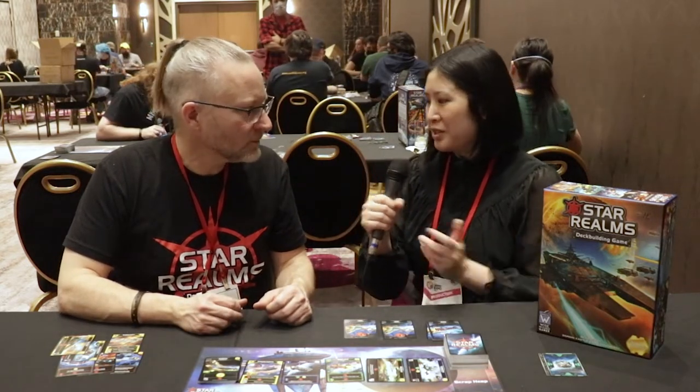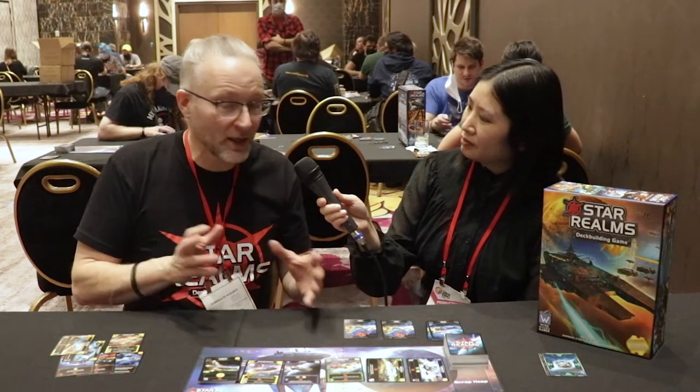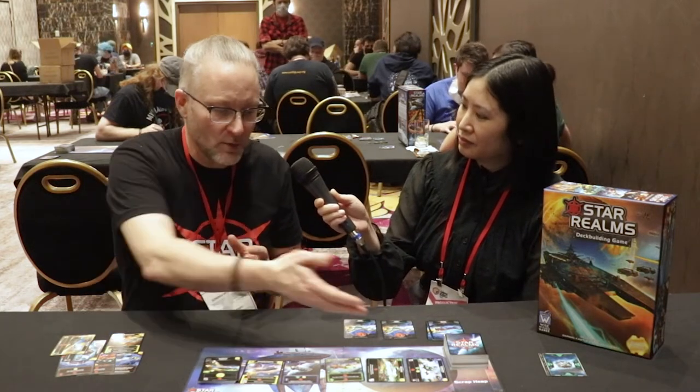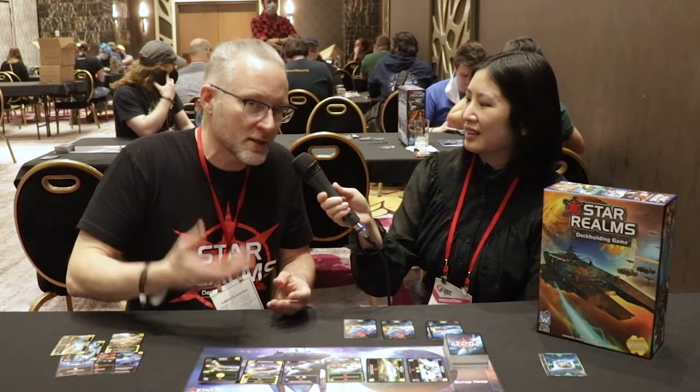How do we play Star Realms? This is a deck building game. You start with a little deck with ten cards. Eight of them will give you one trade each — trade is money, which you can use to buy new cards. The cost to buy a new card is printed on the upper right-hand corner of the card. You play your cards down on the table and pick something in the middle that you want to buy. You can buy as many things as you can afford during your turn. Other cards will give you combat, which is used to attack your opponent. You start with a score of 50, and if you can get your opponent's score down to zero, you win.